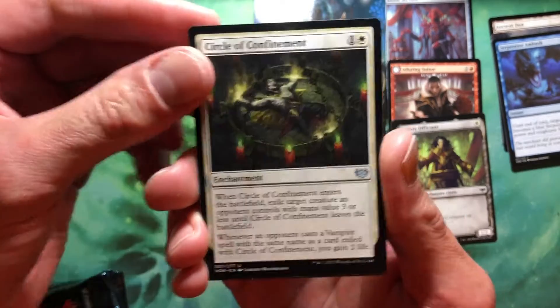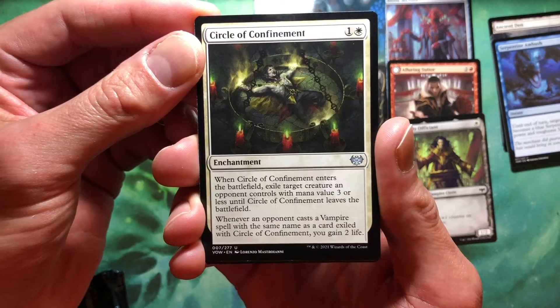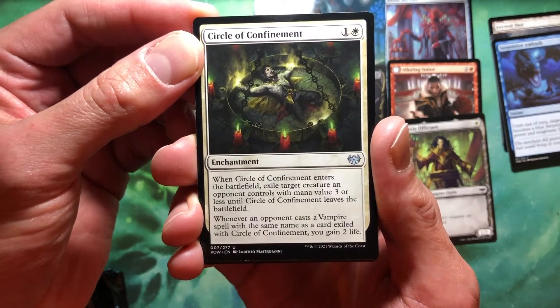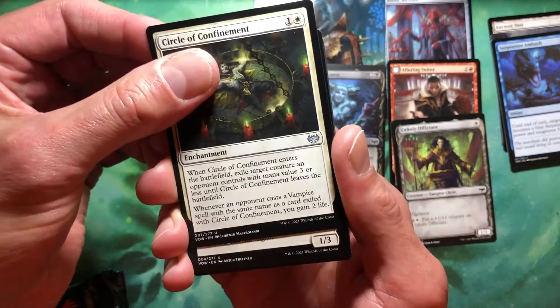One and a white. When it enters the battlefield, exile target creature an opponent controls with mana value three or less until it leaves the battlefield. And whenever an opponent casts a vampire spell with the same name — well, that's never going to happen in our format. So yeah, nothing.